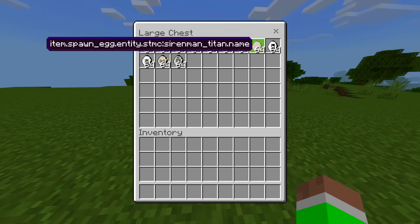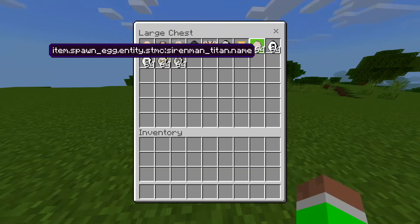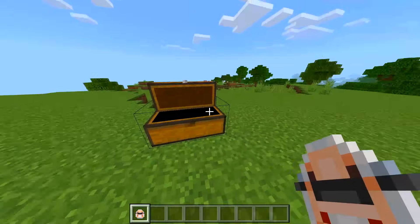So what we have inside of this chest is actually pretty insane — we have these giant titans of characters from the Skibidi Toilets, and they have some crazy animations. But before we spawn those in, I want to spawn in these things right here, which is obviously the Skibidi Toilet. We've got vacuum toilets — let's see what this one looks like.